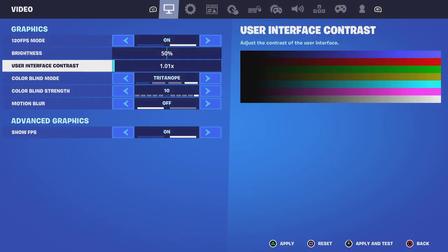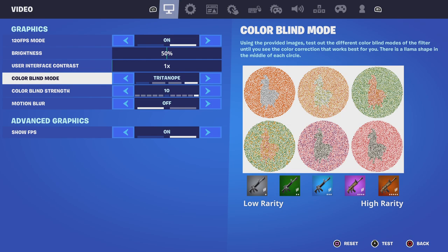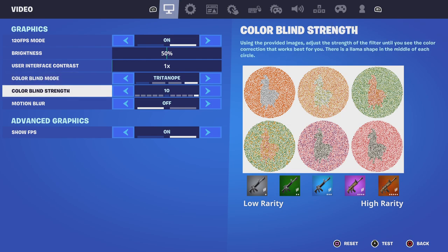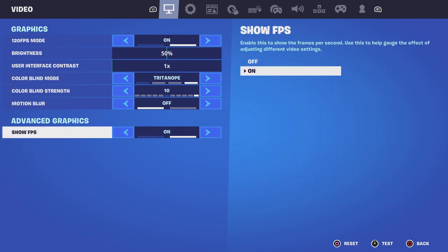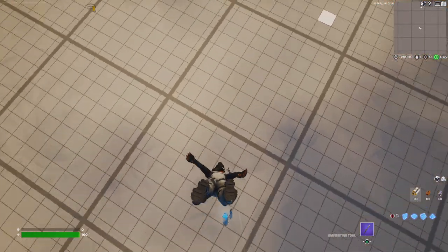Go to your settings. These are the settings: 50 brightness, 101x user interface contrast, color blend mode — try to nope — color blend strength 10, motion blur off, and 120 FPS mode on if you want it.